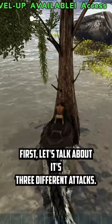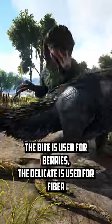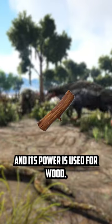First, let's talk about its three different attacks. It can power harvest, delicate harvest, and bite. The bite is used for berries, the delicate is used for fiber, and its power is used for wood.